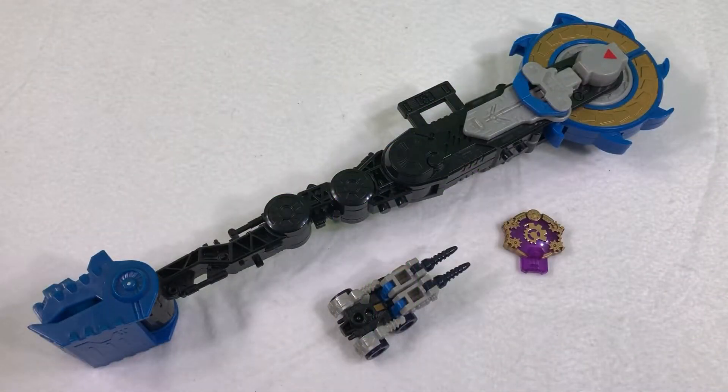Metroplex comes with the Spark Drinker Axe, his minicon partner Drillbit, and the Giant Planet Cyber Planet Key.